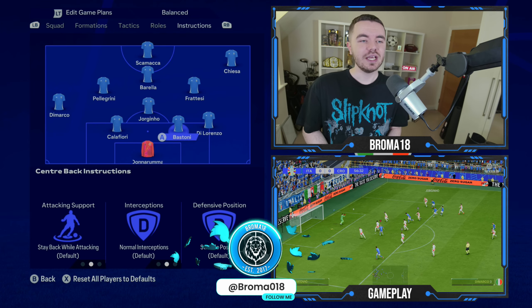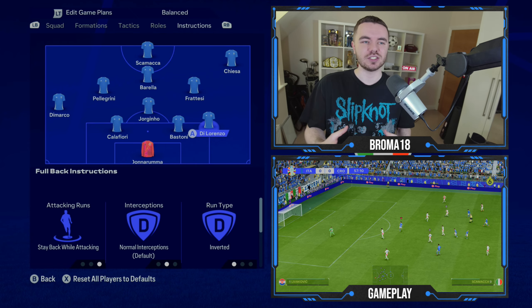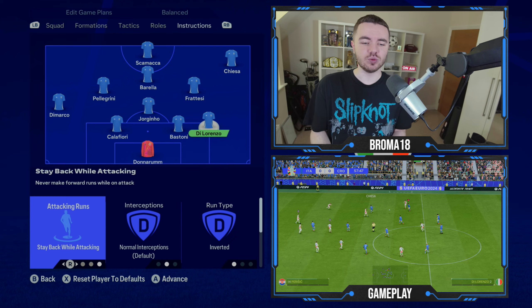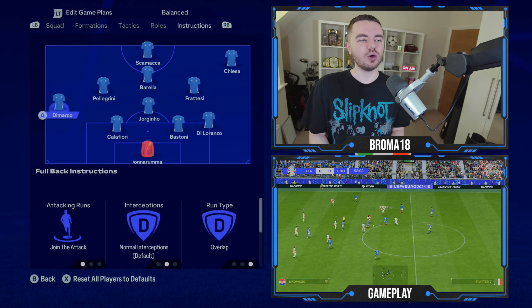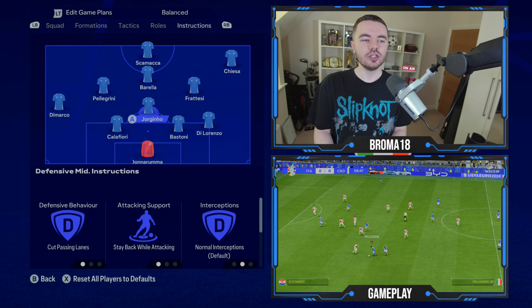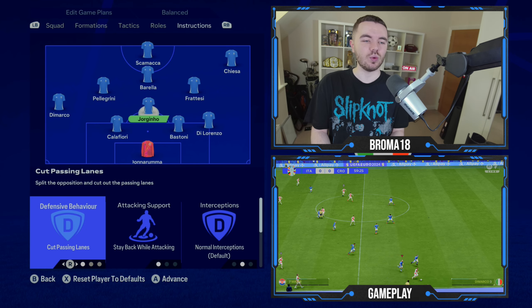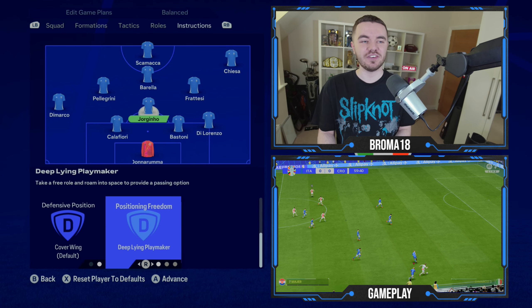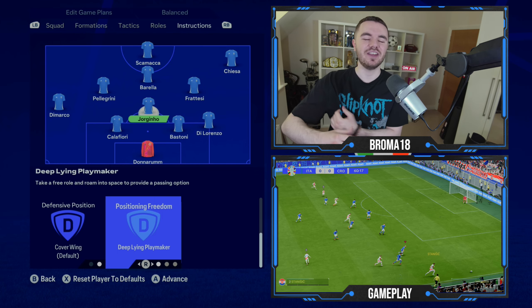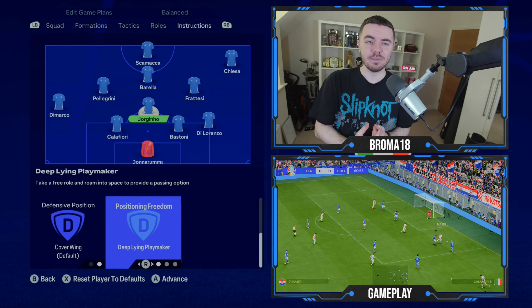Di Lorenzo stays back whilst attacking and his run type is inverted, protecting the space and helping form the back three. Di Marco as the attacking overlapping wing back is on join the attack with overlap run type. Jorginho as the pivot: cut passing lanes for defensive behavior, stay back whilst attacking, cover wing for defensive position, and deep-lying playmaker. This will get him dropping between the defense occasionally, making the role more effective and less stagnant.